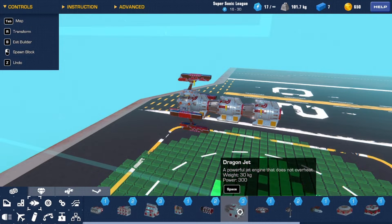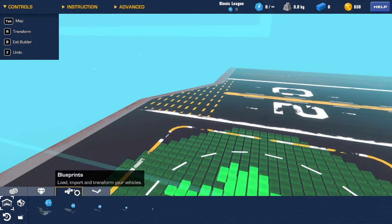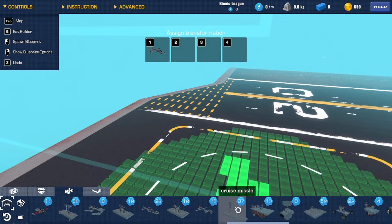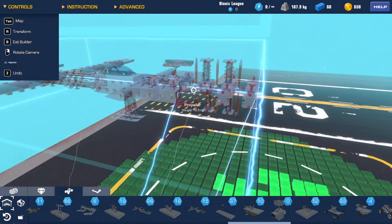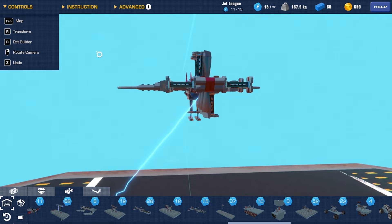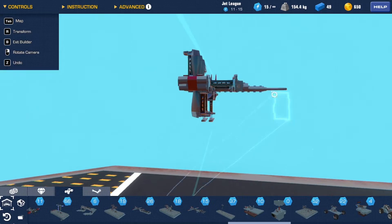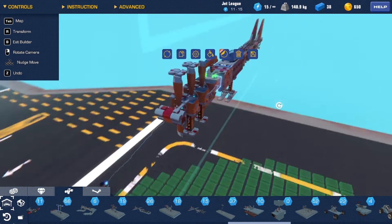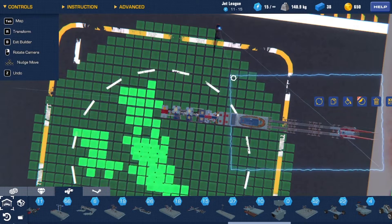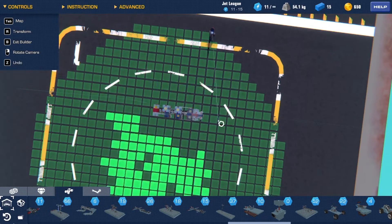The closest and most successful I got was with a stick of propellers — the one-by-two smaller variety — with two guns behind them and tail fins in the middle. This allowed it to have an insane thrust-to-weight ratio of about five. However, it just was not good enough.